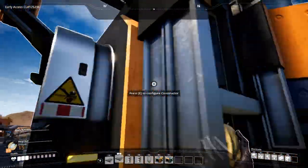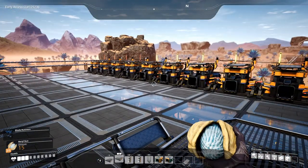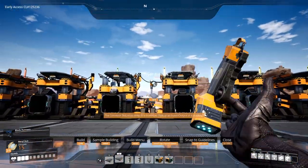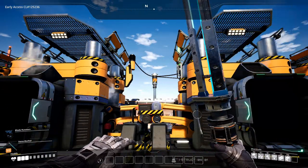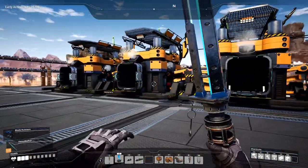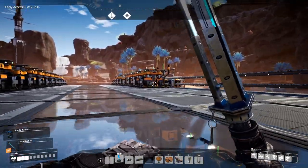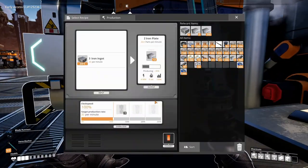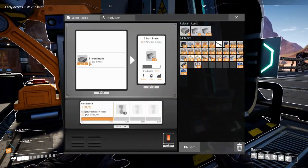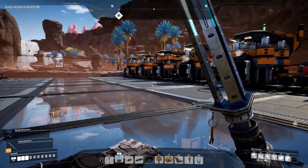It's going in and they are producing on the other side. I forgot a cable here - not a conveyor belt, a cable. Now we are producing rods on this side and plates on this side, which is really nice. As you can see it's 30 ingots per minute to make 20 plates, and over here it's 15 ingots per minute to make 15 rods.